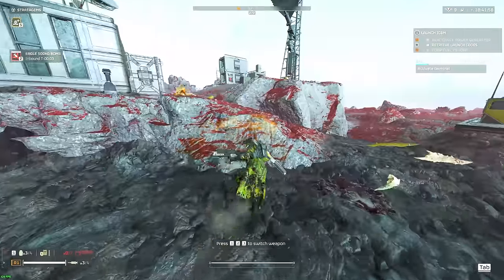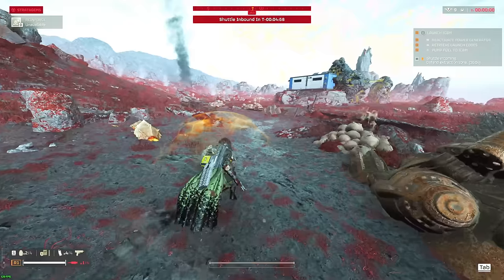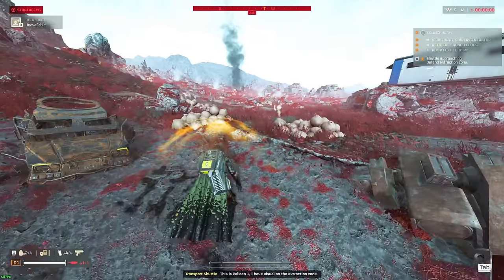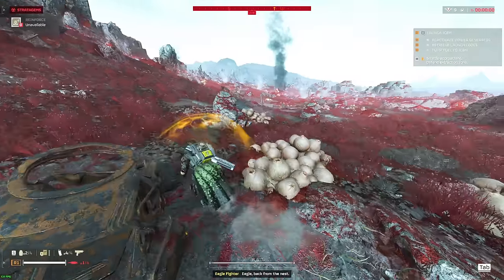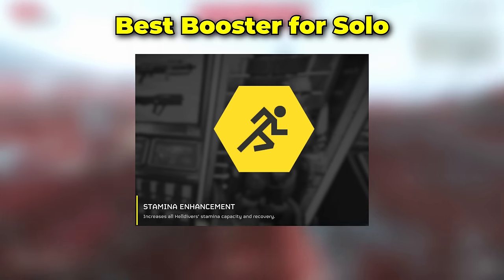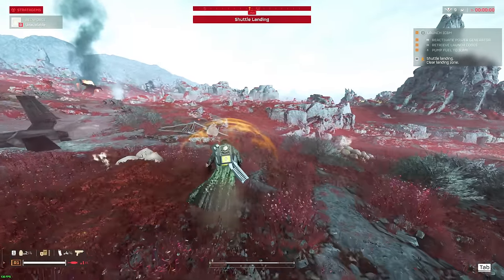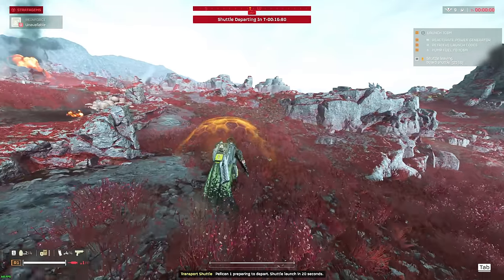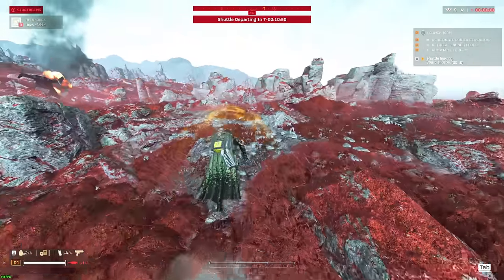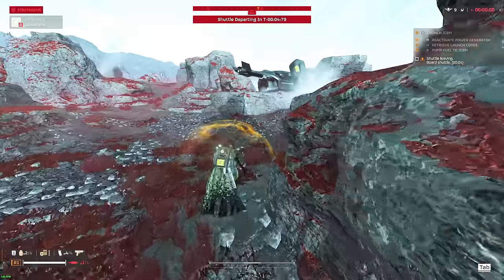Even the Rail Gun is more replaceable than the Shield Generator Pack — this truly is the best choice you could bring on Terminid worlds. For the last part of our loadout comes the booster. We don't have too many great booster choices right now, and the one that works best for Terminid games is the Stamina booster. It offers the most mobility for kiting enemies and allows you to recover stamina faster. Combined with the light armor set, it makes it extremely easy to kite Bio Titans — they should never be able to catch you unless you have your back against a wall. Since mobility is our best friend against the Terminid faction, this is ultimately your best booster choice.